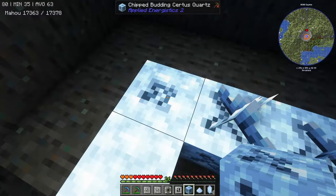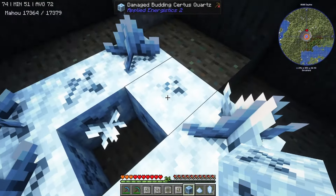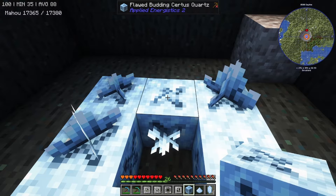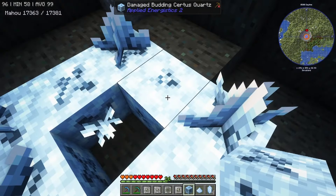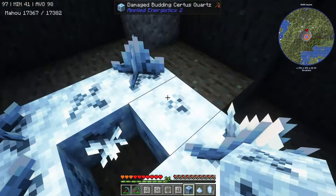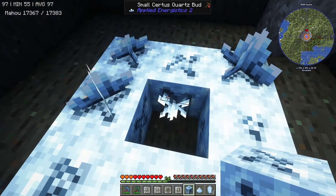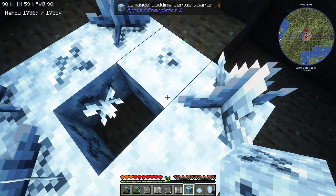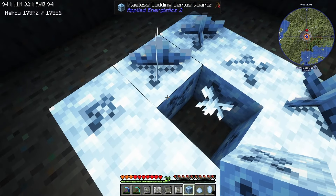The progression goes: flawed, then chipped, then damaged. With each growth there's roughly an 8% chance the flawed version turns into chipped, an 8% chance chipped turns into damaged, and an 8% chance damaged turns back into a certus quartz block. You can work around this with a block breaker, dropping it in water with charged certus quartz, then replacing it — but the best thing is to get a flawless crystal back to your base.